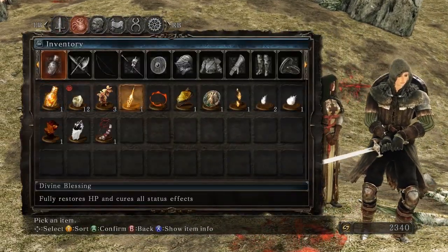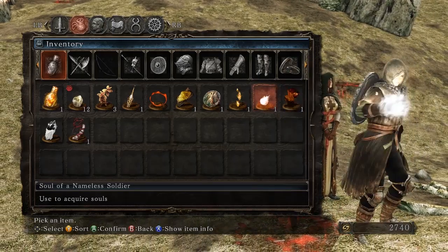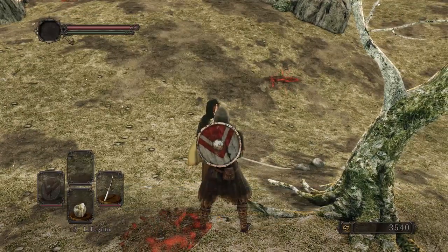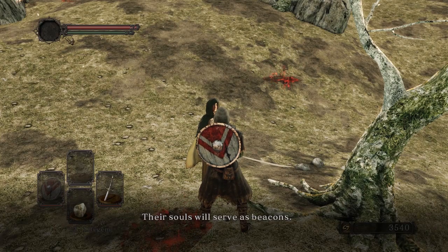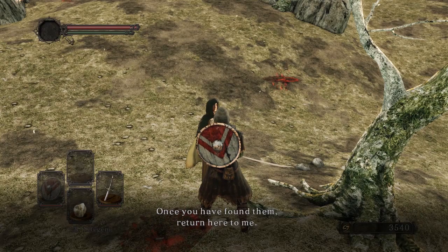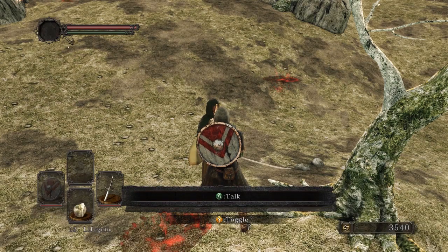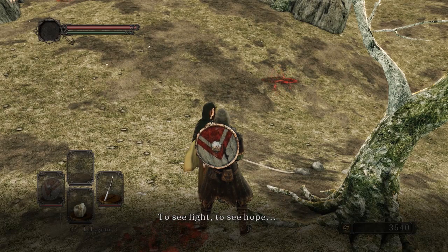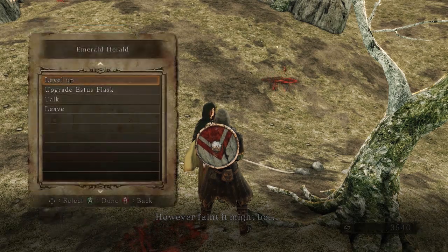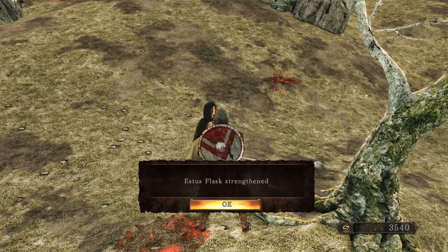Before I level up, let's use these consumable souls. You can use multiple straight out of your inventory — that's another change from Dark Souls 1. In Dark Souls 2 we don't have to waste time with bells or anything, we just go straight for the four lord souls. We upgrade our estus flask — you start out with just one use and have to find estus shards to increase your uses, so it takes a while to get a stockpile of them.